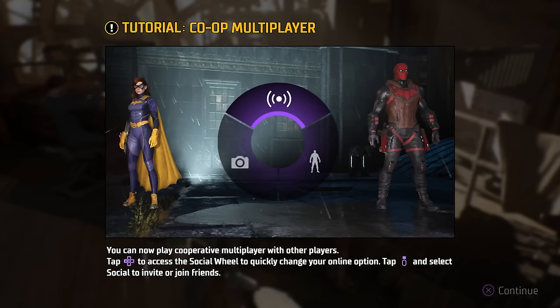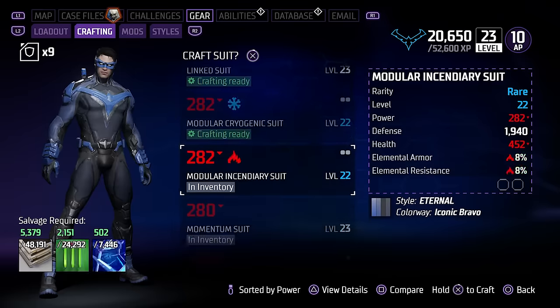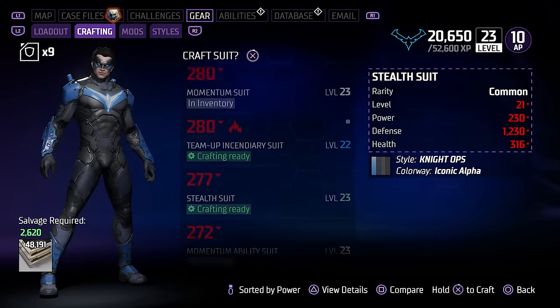From there, you can set the privacy level for how people join your game: friends of friends, friends only, public, or invite only. From there, you can either enter other people's games or have someone join your own to play through Gotham Knights.